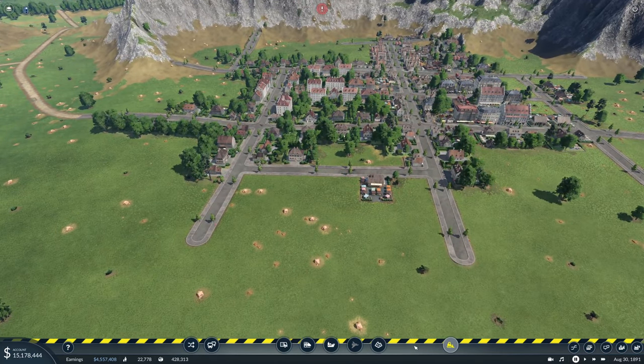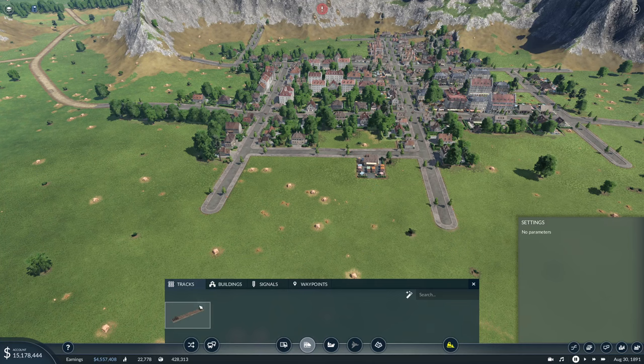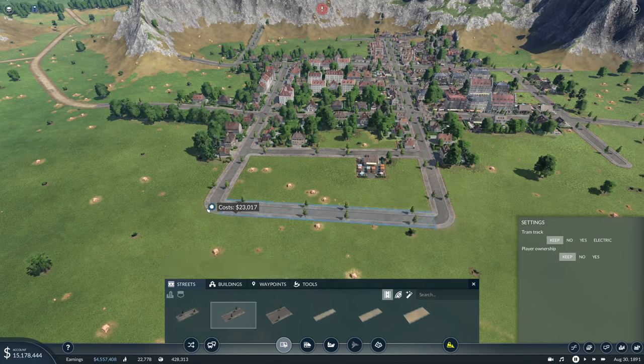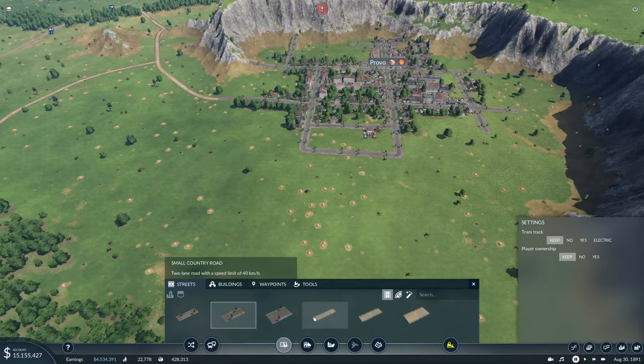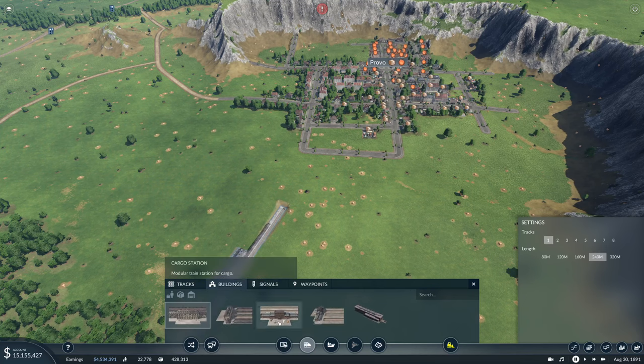I reduced the HUD display a little bit. Before it was at 150 which was just a little too big for me. In order to be able to play the game I have to be able to see what I'm doing, so I reduced it to 125. And when you guys said it was very small before, it was at 75 — so I hope 125 is good.